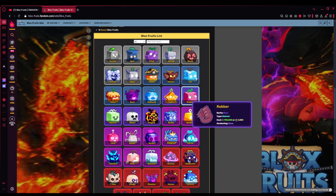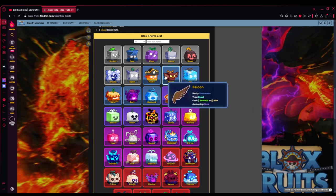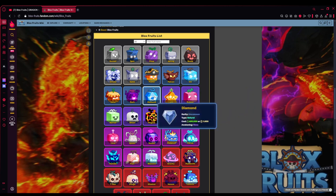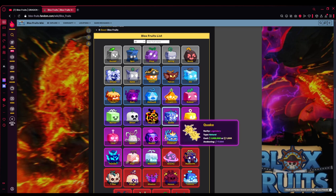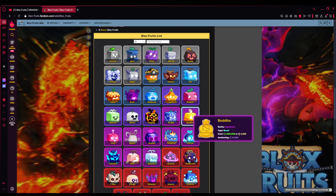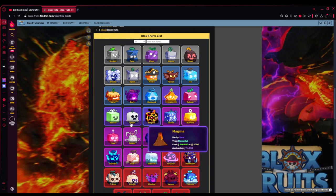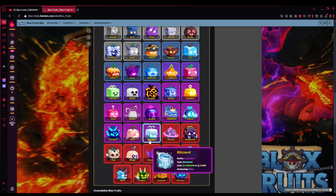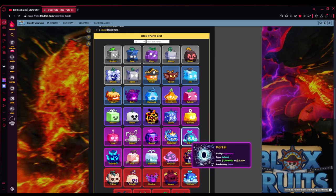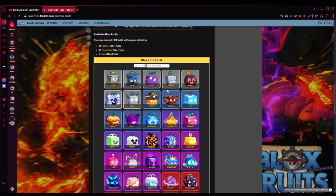They don't have that many fruits left to rework. I think they could do all of it in one update — Falcon, Diamond, Barrier, and Quake V2 which is also outdated. Buddha V2 I can let slide, but V1 looks bad. They already partly reworked V1 — they reworked the C skill — but they don't have to rework as many fruits as they did in Update 17 Part 3.